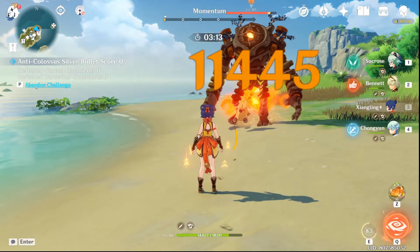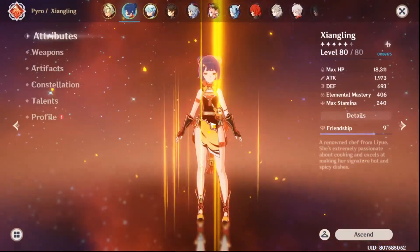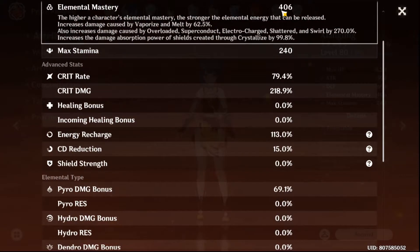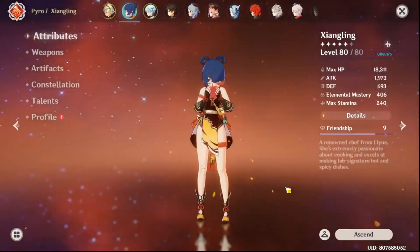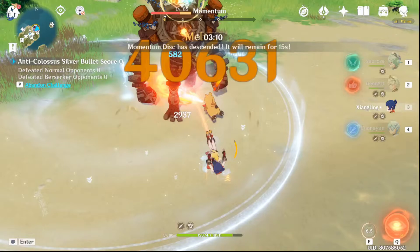The damage without elemental reaction is 11,445 — this increase is from the Freedom-Sworn 4-piece set bonus that reduces enemy resistance value. Now for the melt reaction damage: we verify EM is 406, and the melt reaction damage is 40,631.